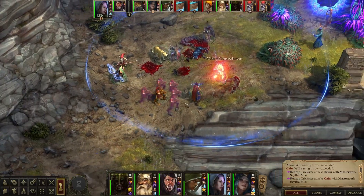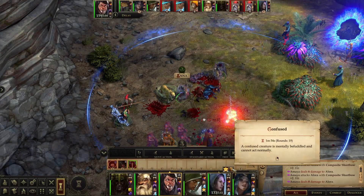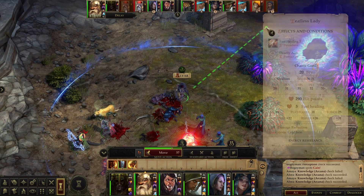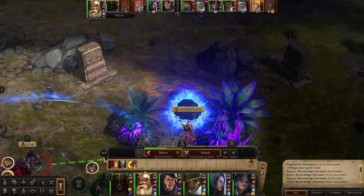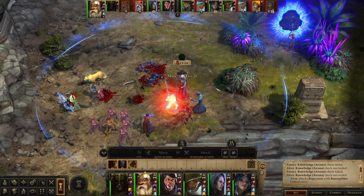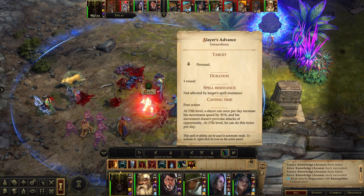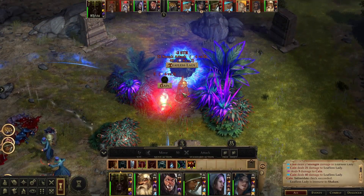We've got red caps just coming in from all directions. She's confused — great. There's another one, so there's Leafless Lady. Is there someone else back here behind the portal, or is that just like her reflection? I was thinking about sending Cain back here — I guess we still could. He doesn't even need the Slayer's Advance to get back there and attack. Let's just put him on the Leafless Lady and take her out if he can.